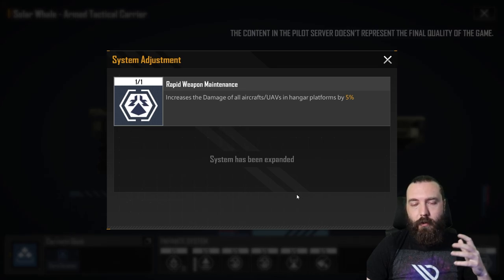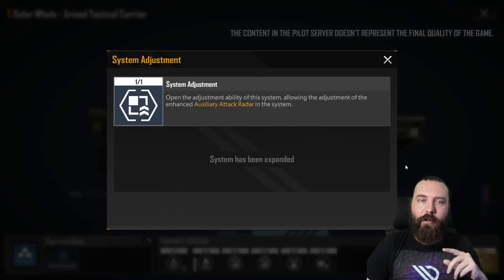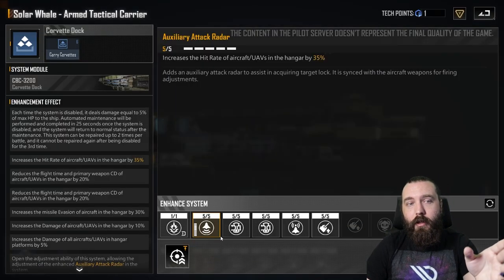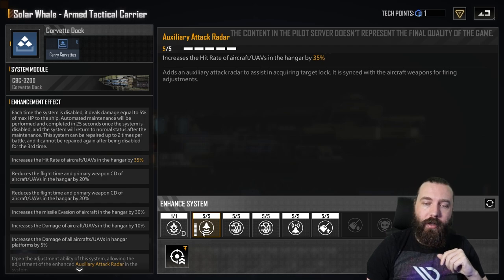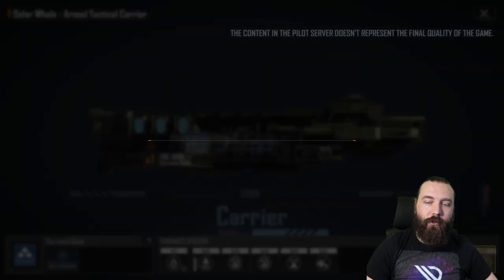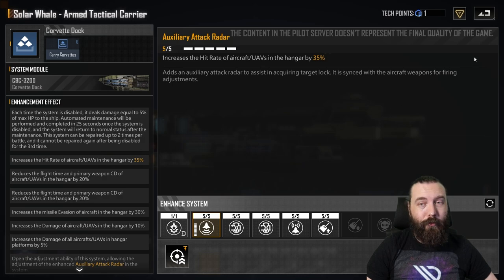How the buffs generally work for pretty much all carriers — actually all carriers, they all get this buff which increases the damage of all aircraft and UAVs in hangar platforms by 5%. Your second buff can be variable, but generally most of them have this one which opens the adjustment ability of the system, allowing you to supercharge the mod itself. Here's the auxiliary attack radar which that is affecting, and as you can see it's giving me a 35% hit rate buff to the aircraft. That's because you can supercharge it, increasing it by a further 20% standard at 5 out of 5 — this is only a 15% increase base.